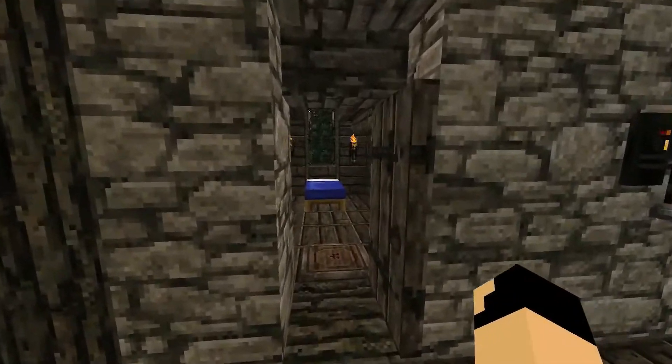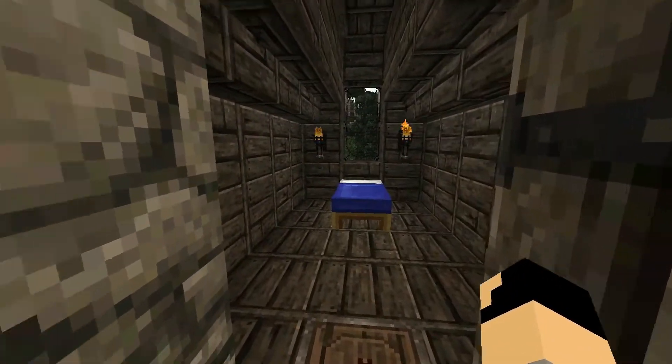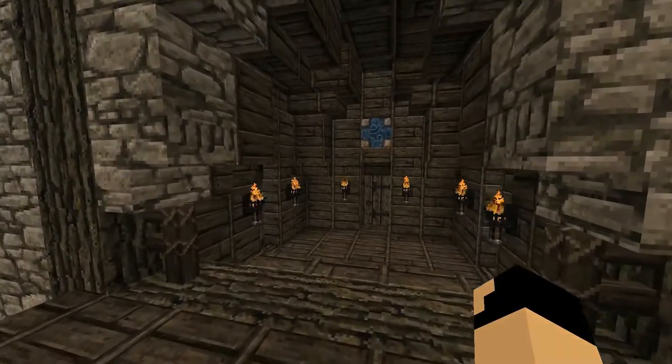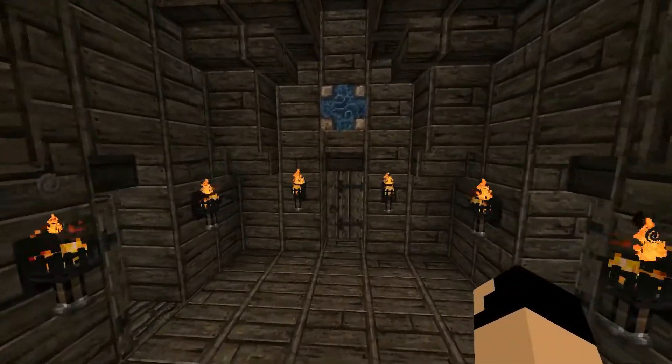Over here is the guest bedroom. It's pretty simple, does the job. Down the stairs, you get my bedroom you saw earlier on the right, and in the center is the enchanting room.